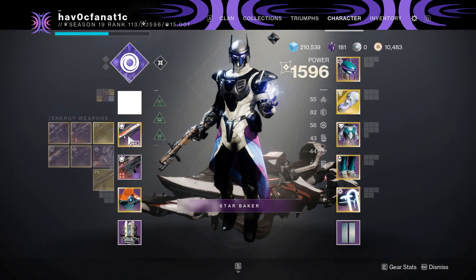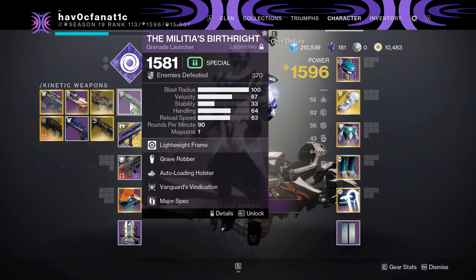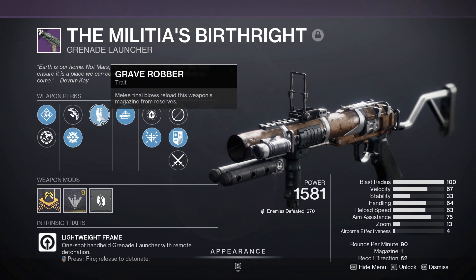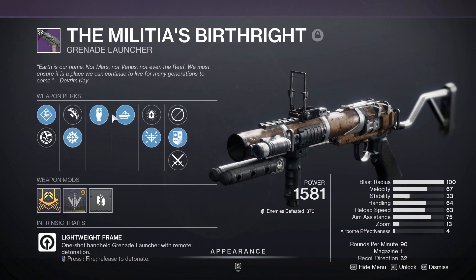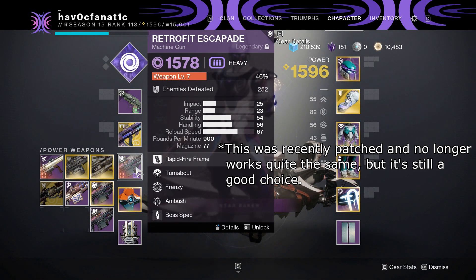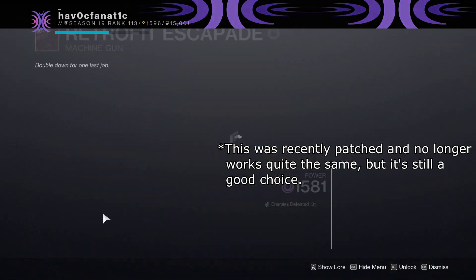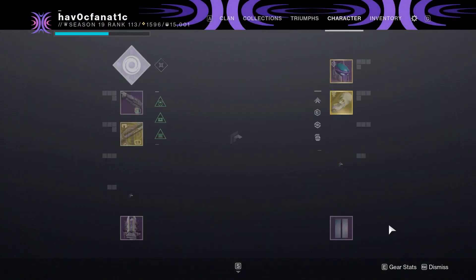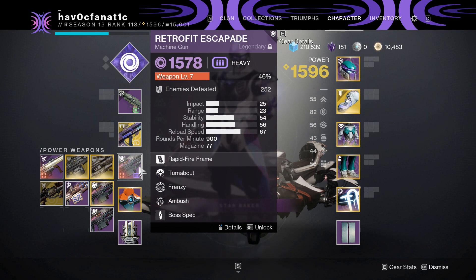My previous build used Graviton Lance — almost Masterworked now at 80% — and Malicious Birthright. That one in particular uses Spike Grenades, Grave Robber for that melee attack which gives the charge back and initiates Devour, Auto Loading Holster, Spike Grenades, and Blinding Grenades. That's really all you need. Retrofit Escapade — I am working on leveling mine up, this is a crafted version. Right now when you use one of these machine guns with Fourth Time's the Charm and Target Lock, the 900-round-per-minute machine gun has a glitch with Volatile Rounds where they just go off like crazy when you unload on it. So that's our means of DPS with this build.